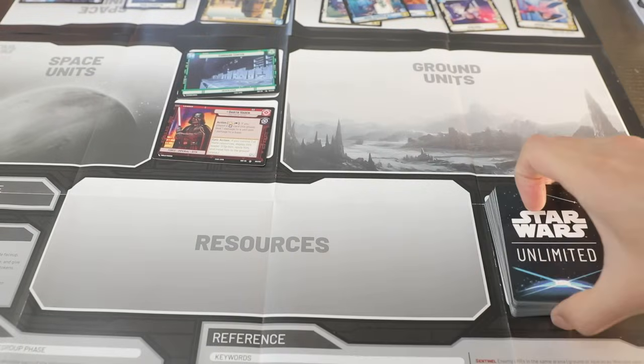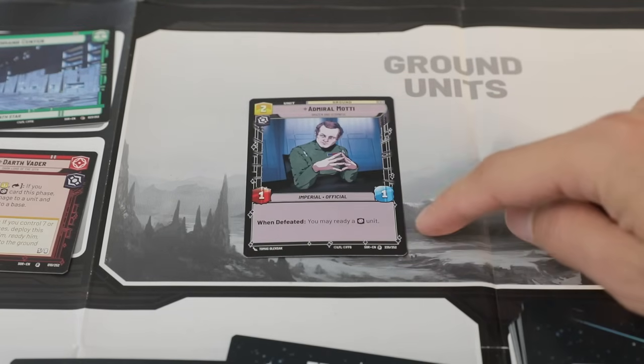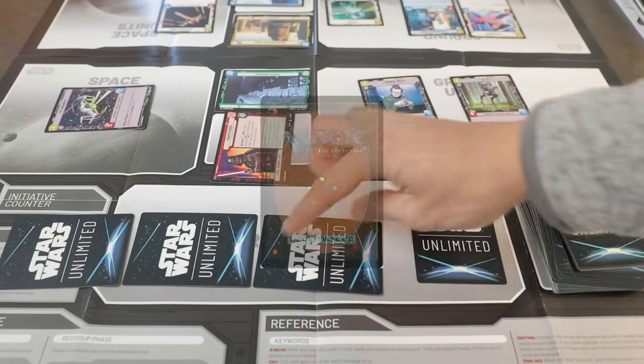In Star Wars Unlimited, grab a deck and kill your opponent, playing units by tapping resources, using units for special abilities, then attacking with them, which taps them, and then eventually they untap.